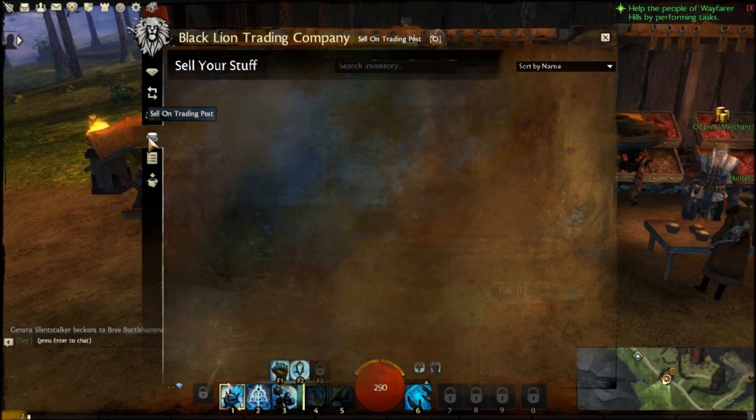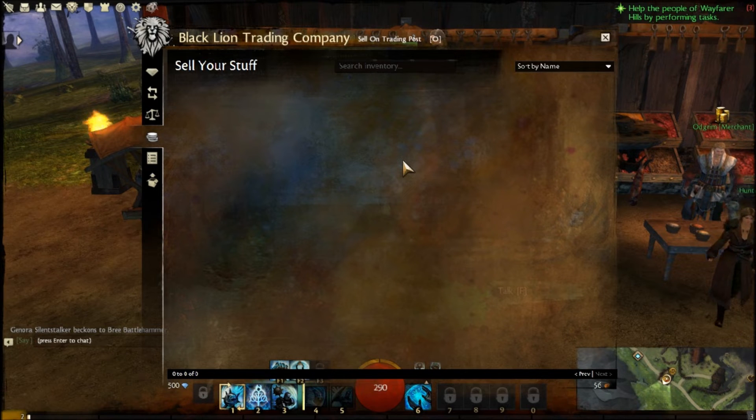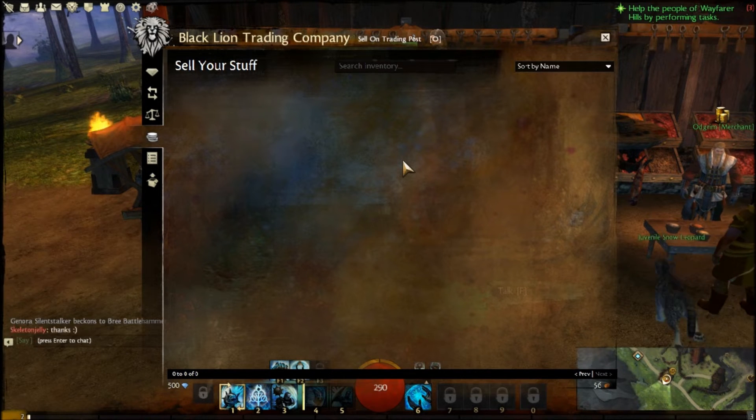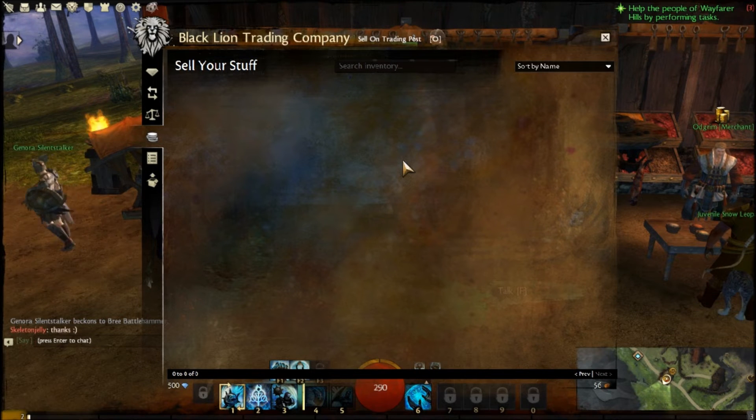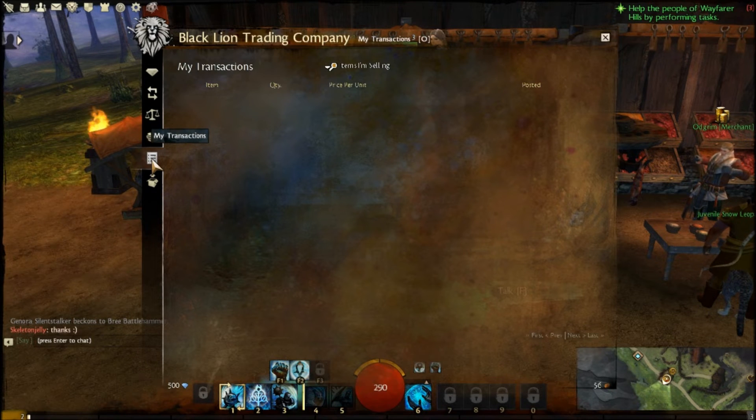When you sell something on the auction house and post it, if there are other ones already listed, it'll give you an option to post it at the price of the highest buyer — whoever paid the most for that item — or you can set it to post it at the same price as the lowest seller. It won't undercut; it'll post it at exactly the same price as the lowest seller.